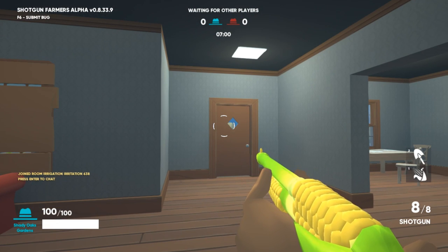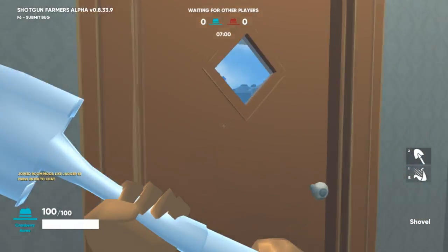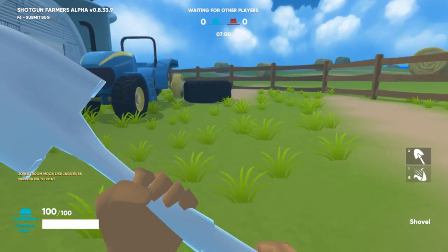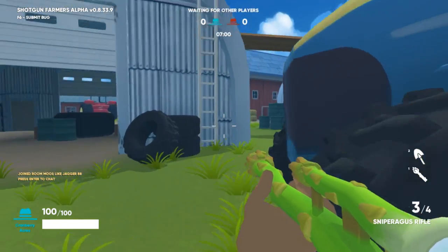The second weapon I'm going to show you guys is the Sniperagus Rifle. This is probably the second most sought after weapon in this game. The first thing you're going to do is just like last time, switch to your shovel and run right out the front door. This time turn right and pass the haystack, you'll see another haystack, and turn left. Right in front of you will be the Sniperagus Rifle. Make sure when you grab it, head for higher ground so that you can get some good sniper shots.